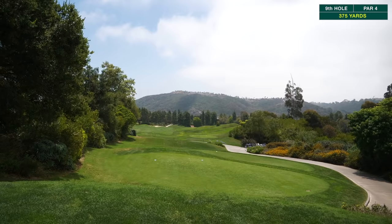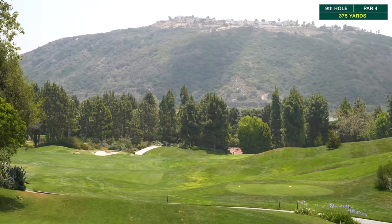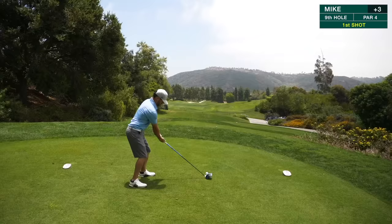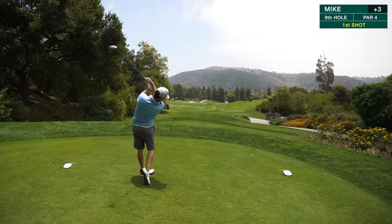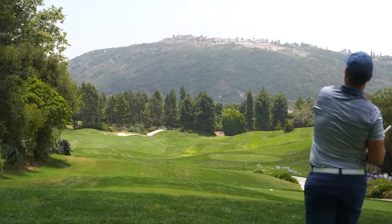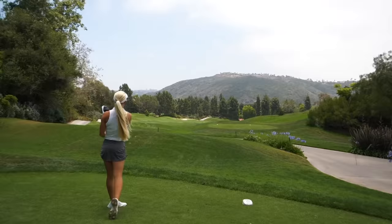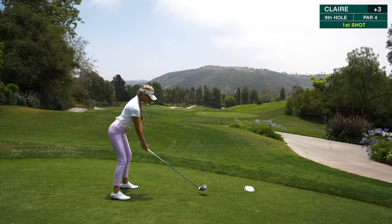If you guys haven't entered that giveaway, the link's down below — it's for a Callaway Rogue three wood. Big thank you to Callaway for that. Also make sure you follow these lovely ladies on Instagram, links are down there as well. Par four here, 375 yards — going a little bit downhill and then turning to the right. Some bunkers on the left hand side, you want to go right of those, turn around that corner, and it should be a pretty straightforward shot from there. Hit it hard, started up the middle with a little draw, kind of headed towards the bunkers but might stay short. Started up the left side with a little fade heading towards those bunkers — should be okay, left side rough. She hit that one hard, started up the right side with a nice draw — perfect.